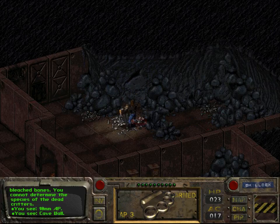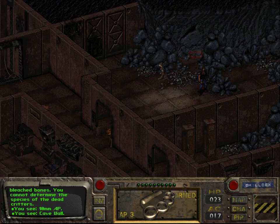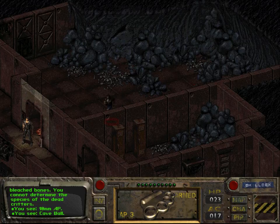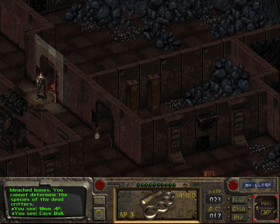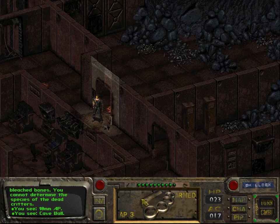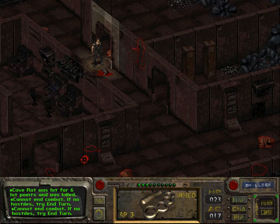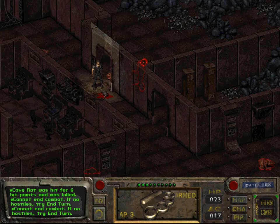I don't want to risk the game crashing and having to start this recording all over again. There's nothing else here that seems worth our attention, so let's move on. There's nothing else worth our attention — namely a solitary rat. Let's move on to this cave wall. We can't end combat because... why can't we end combat?